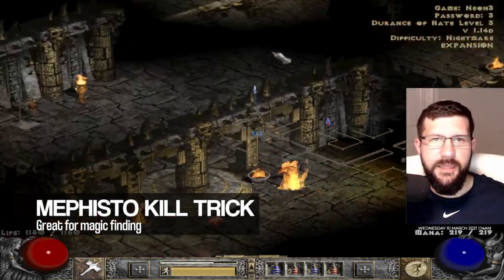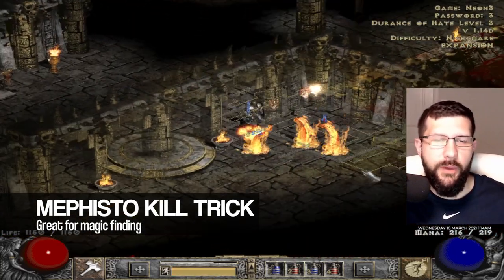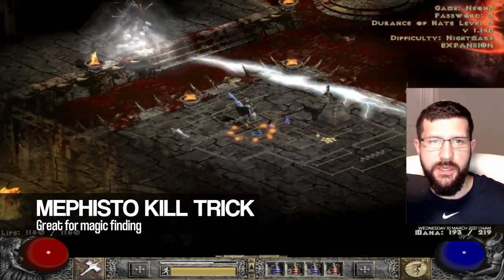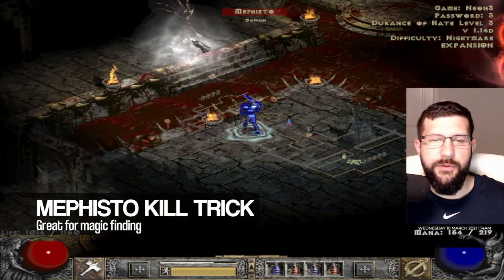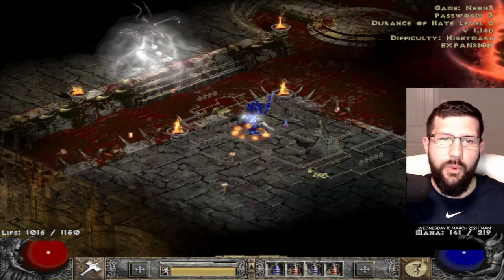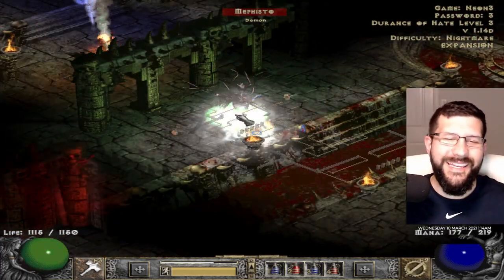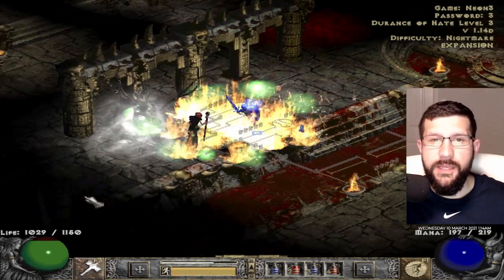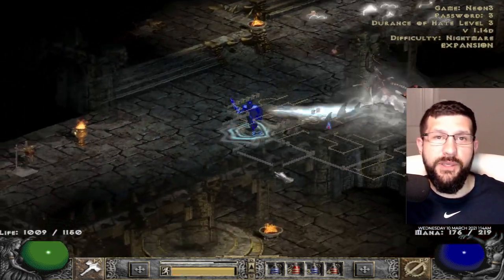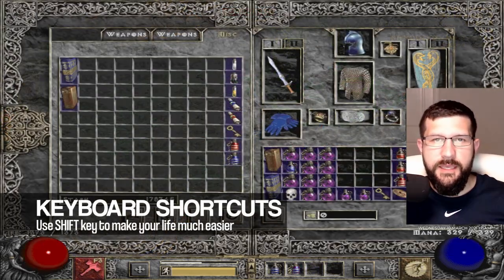The fourth trick is an easy way to kill Mephisto, the act 3 boss. Get into the Durance of Hate level 3, work your way up to Mephisto, and then use a corner where you can attack him without him being able to hit you. If you're a sorceress with Blizzard, Frozen Orb, or Meteor, you can kill Mephisto fairly easily from this corner without taking any damage.